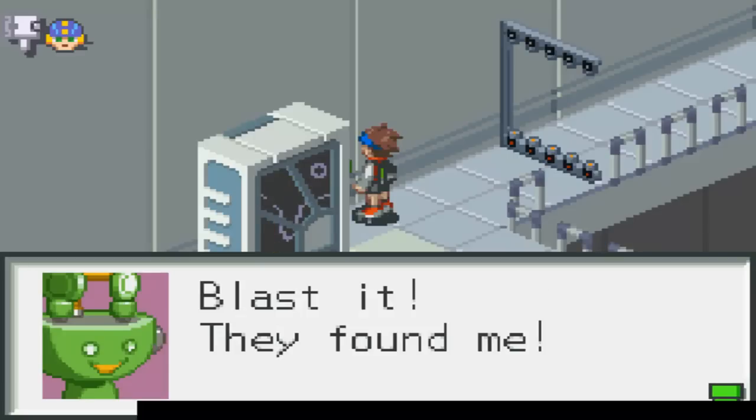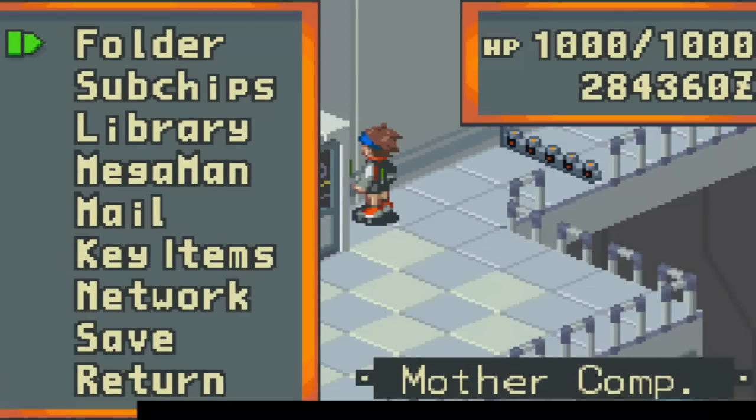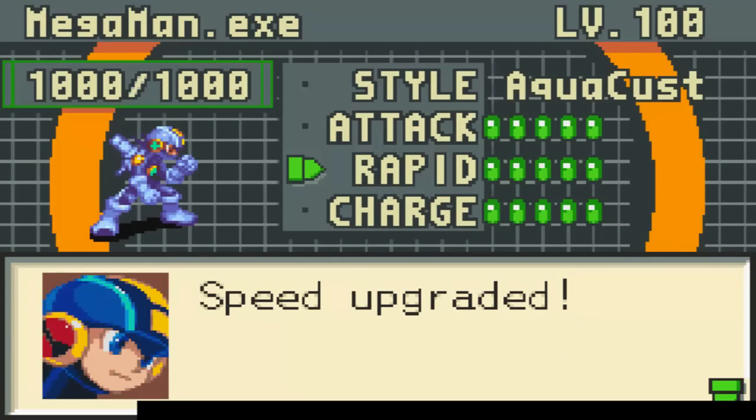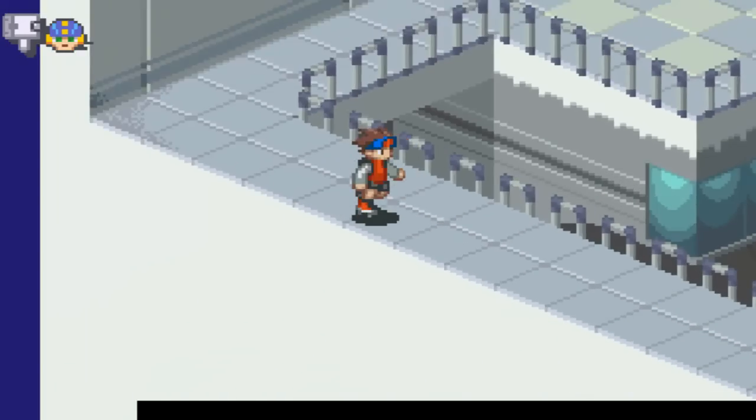So I finally found him — he's in the comp in the room with the mother comp. I guess you can't find him until after you go to Kotobuki and do some stuff in the room. You get the last power up and he's like 'no more left' — and he's right, because that's the last power up in the game. Mega Man is now at level 100. With Mega Man at level 100, our HP is maxed out and our stats are fully maxed.